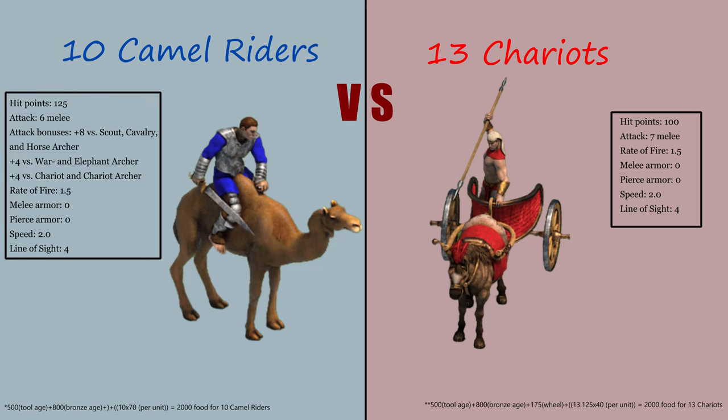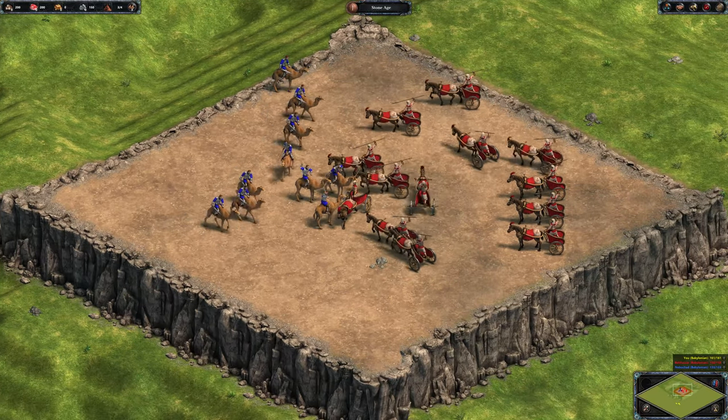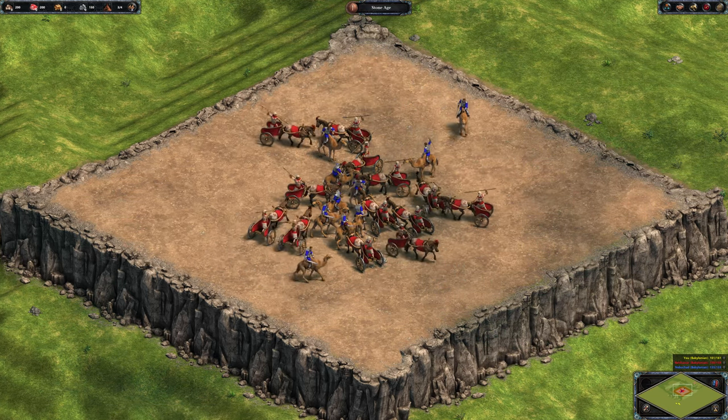Camel Rider will now face off against Chariot, which requires the wheel upgrade, though I'm not sure if I would call Chariots an upgrade unless you are the Egyptian Scythe which gets 33% more hit points. Camel Riders do 4 bonus damage to Chariots, which could tip the favor for Camel Riders in this fight.